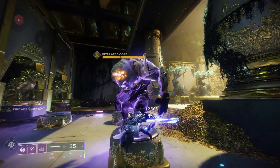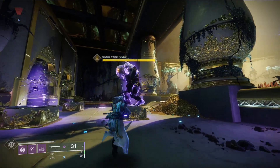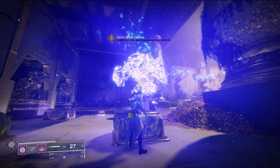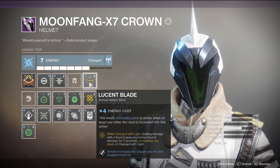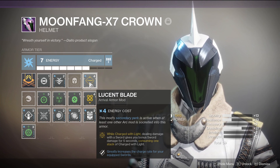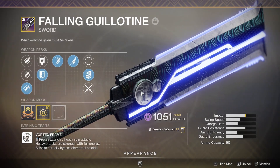For the God Roll, having Jagged Edge is going to be the best, and that's why we're also running Relentless Strike — so when we keep hitting an enemy, it's going to put sword ammo back into our magazine, so ammo won't be a big deal. With everything working correctly, you can get five light attacks off, power attack, five light attacks, power attack, and each time it's going to be recharged. There are mods in the game that help with recharge time, such as Lucent Blade — while charged with light dealing damage, the sword gives you bonus sword damage for five seconds consuming one second of charge of light, and the second effect greatly increases the sword charge rate. This is going to allow you to get your power attack back extremely often and just do an absurd amount of damage.